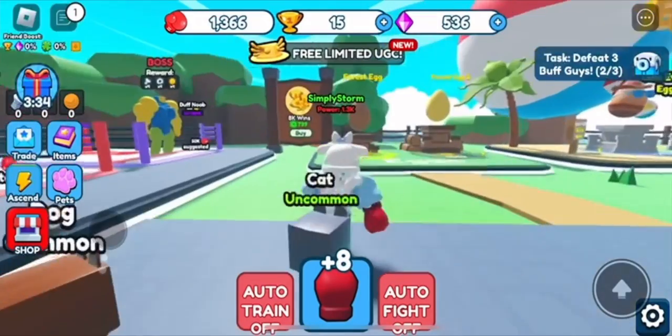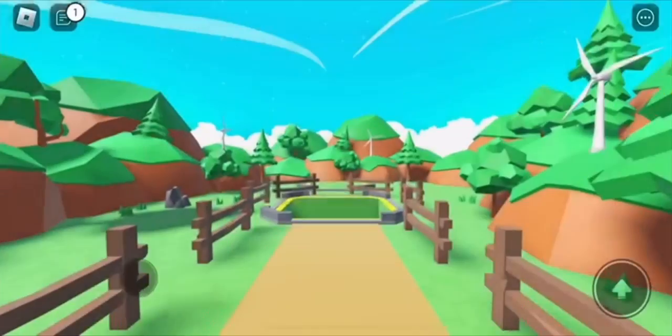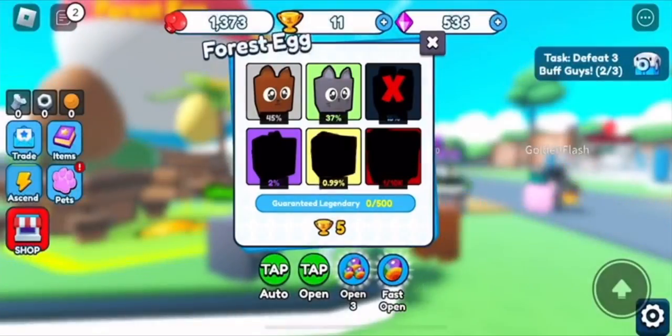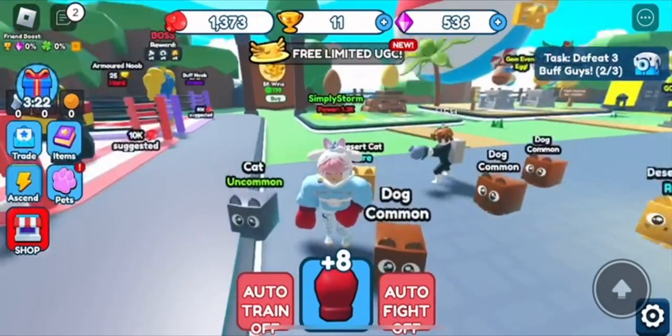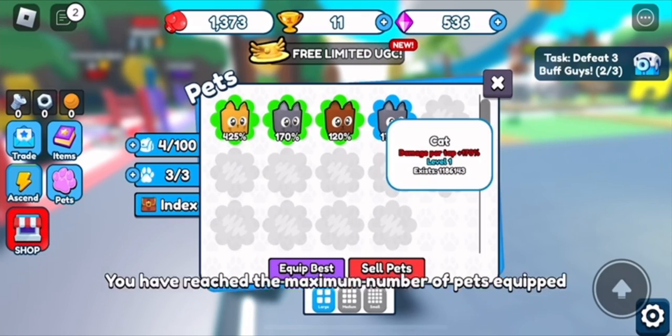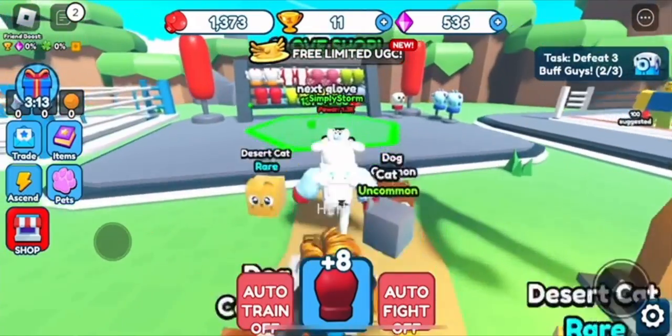Honestly, I've tried my best to be okay with this game but it's just so repetitive. Anyways, you can buy an egg to hatch. My pig went non-existent by the way — it just died, literally gone. The game's buggy, it killed my pig.